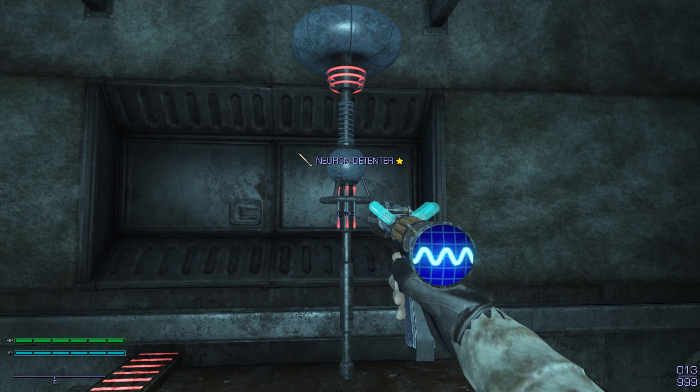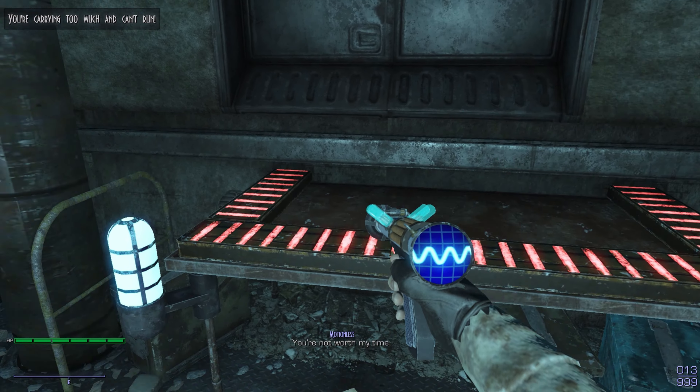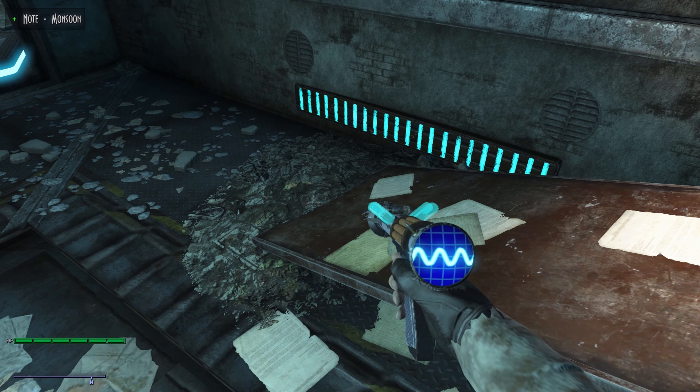The Neuron Detenter increases melee range, with a 10% chance to calm your enemy on hit, guaranteed with a critical. Audio sample: Monsoon. You have found a recalibration file for the Sonic Emitter - take it to a workbench to recalibrate the Sonic Emitter for a new effect. Oh wow.